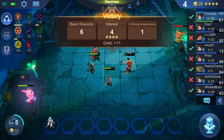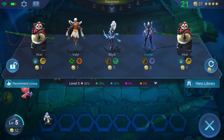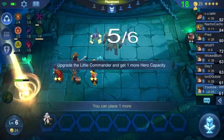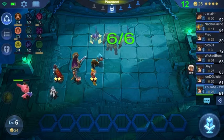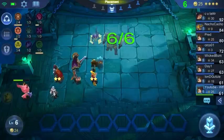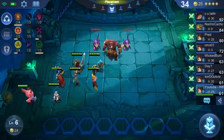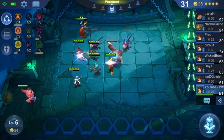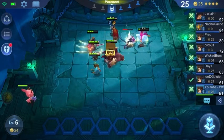Mana boots should always — really on any build — be picked. Unless you're doing Marksman, where you'd want the attack speed bonus boots instead. But mana boots are superb with this build also, because you can throw them on Natalia, on Harith, or on Thane — they're going to work in your favor with any hero you do.